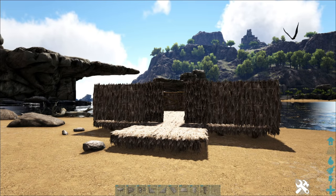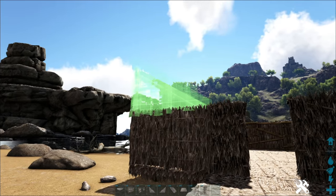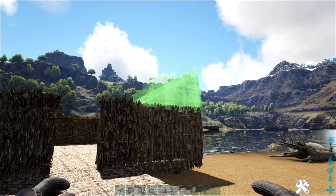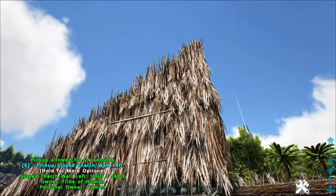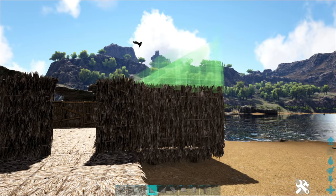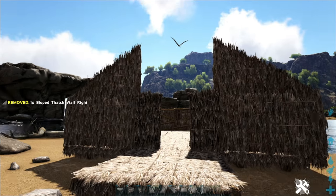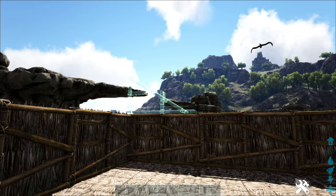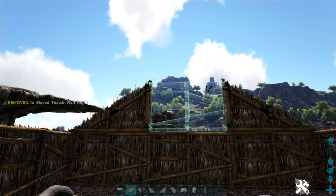We're going to put a sloped roof on it. Sloped walls are on keys four and five on my keyboard — you have a left version and a right version, one slopes left and one slopes right. When placing them, make sure you're using the right one on the right side. If you try to use the wrong one, it'll be facing the wrong way. You want those post pieces facing the inside. From outside you want to see green — outside facing you — and from inside you want blue.